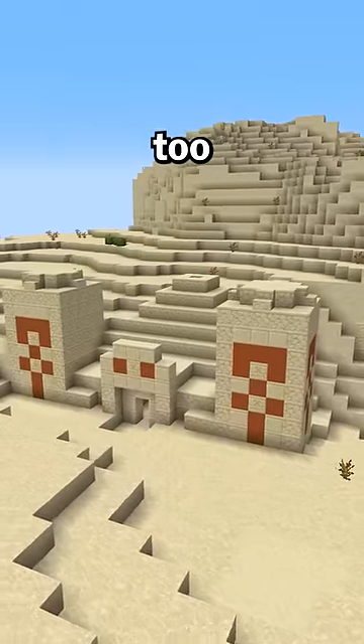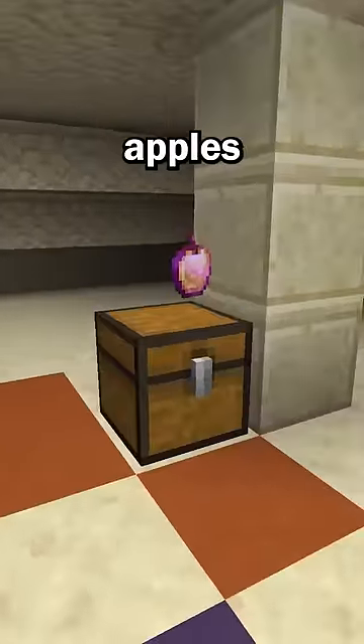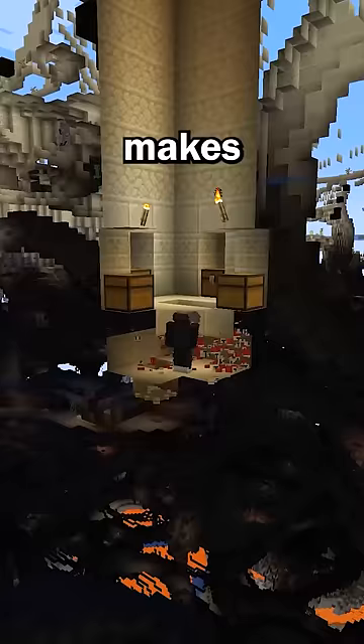Or how about desert temples, since they too can provide you with some crazy loot, mainly being enchanted books or god apples, and properly removing TNT makes it super easy to loot. Well, neither of those compare to the actual best structure in the game.